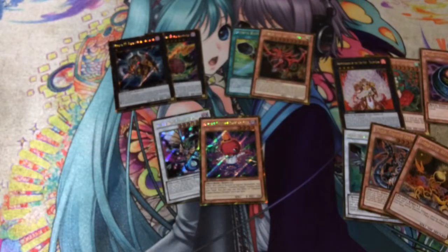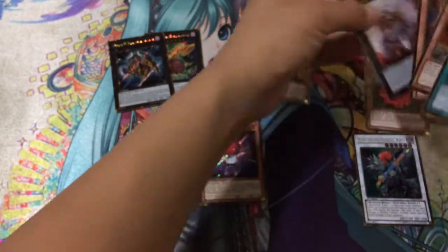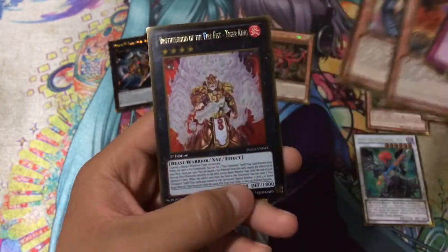Let's go ahead and do a quick recap of what I think are the better gold rares first. So: Bottomless Trap Hole, Lonefire Blossom, Dark Armed Dragon, and Tiger King.